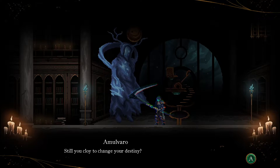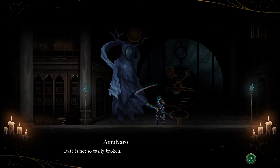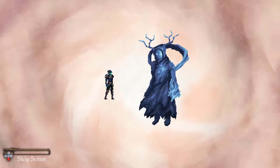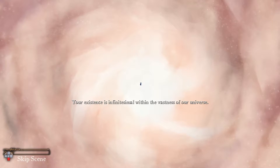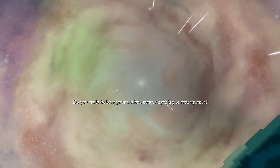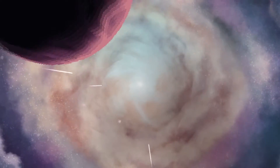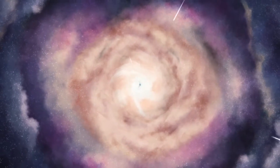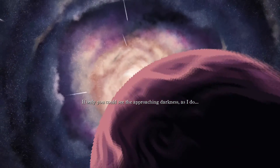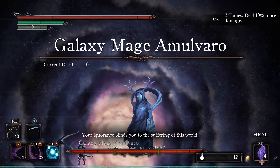Boss dialogue: 'Still you claw to change your destiny? Fate is not so easily broken.' But your voice line is broken. 'Your existence is infinitesimal within the vastness of our universe.' Otherwise I wouldn't be doing this. Yeah, we're not gonna talk about the heat death of the universe now - that's a few billion years away.